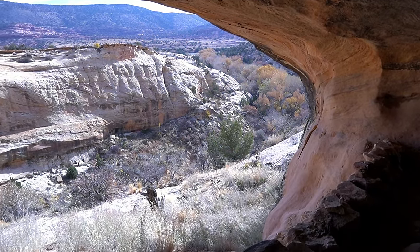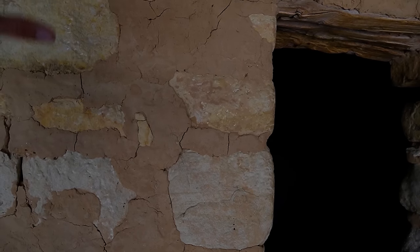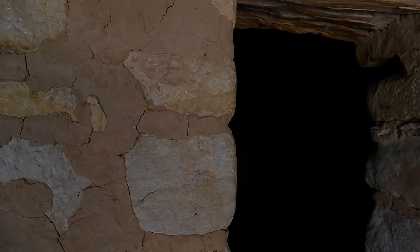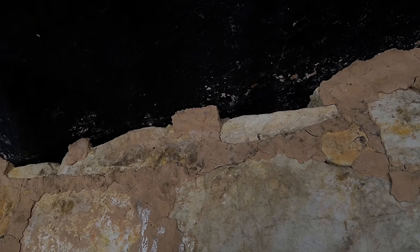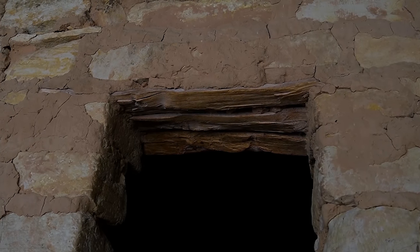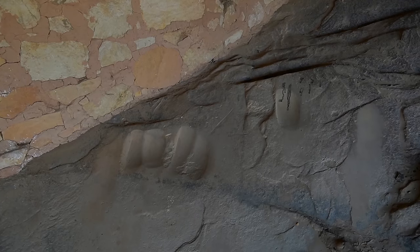Look how carefully they pieced all this together — these sandstone blocks filled in with mortar. A lot of times this would have been fully plastered, so you wouldn't have actually seen the rocks. But often the plaster is the first thing to break down over time, so we don't always see it at archaeological sites today. Look at how they built right up to the cave roof. And take a look at these wooden beams hanging in this window frame — those pieces of wood are probably at least seven or eight hundred years old. Just crazy to think about.